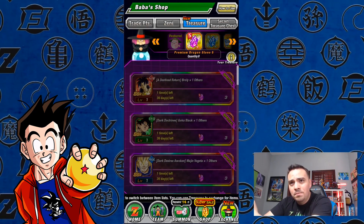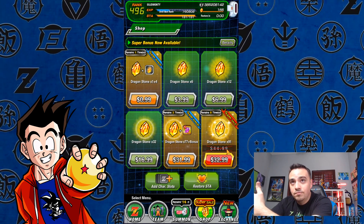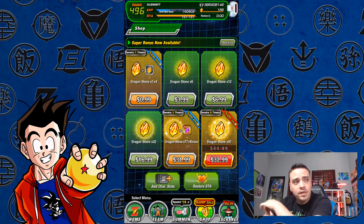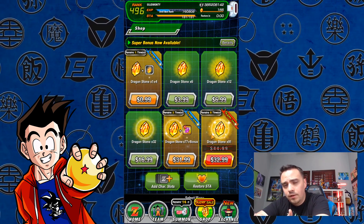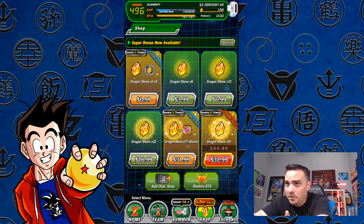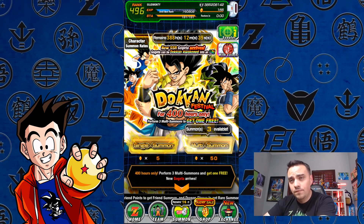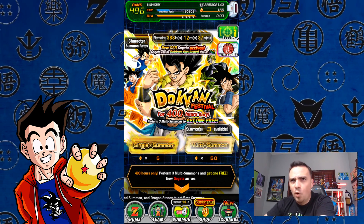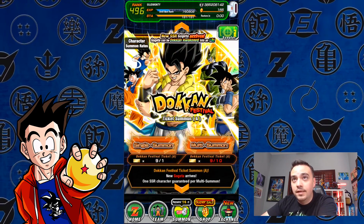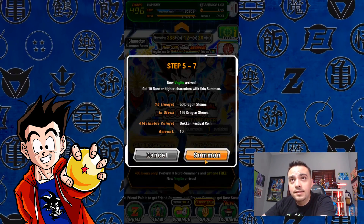I'd rather have the extra 20 stones to do more multis on Vegeta and Gogeta. So I don't think I'm going to buy it. Jiren's cool, but I'd rather just have more stones. So I'll probably just buy all these and do some more content for you guys. I try to go live — there's something like 3,000 people tuned into a 30 second live stream I did. I'm having internet issues, I wasn't able to live stream some summons but I hope they come out on Saturday. I was getting something like 0.75 upload and like 1,000 download, so I was getting kind of ticked off.